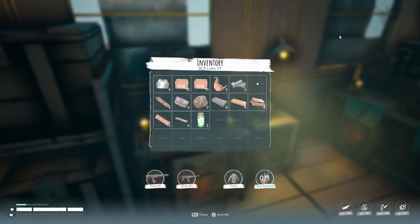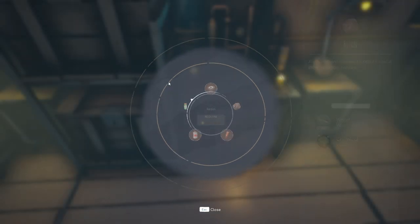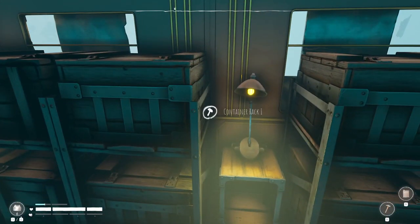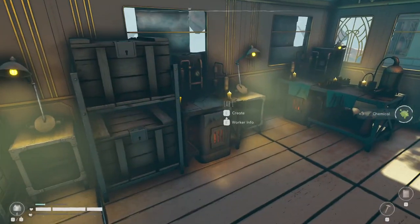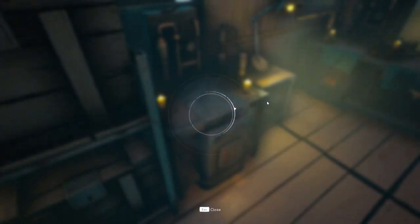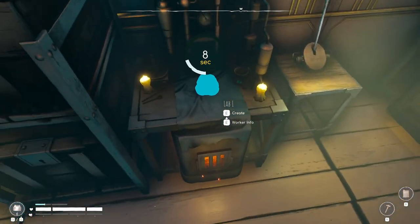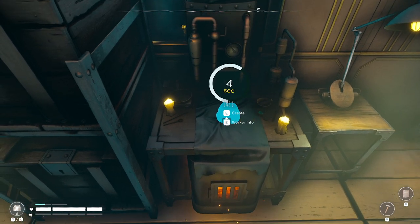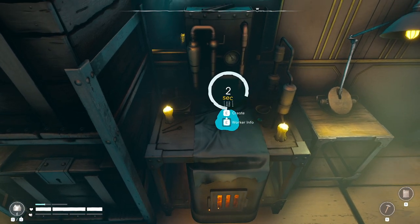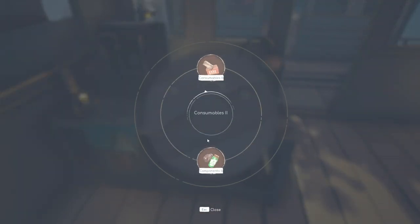I've gotta make resin, which I need chemicals for, which I need inventory space for - that's why I ran over there. Just one simple resin, that's it. And I can go ahead and get that rubber going and then we can start researching what rubber is actually going to do. I haven't actually moved the train yet because I have a feeling the store line is going to be unlocked at some point.